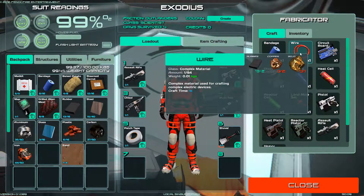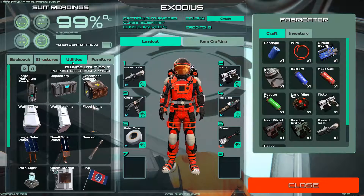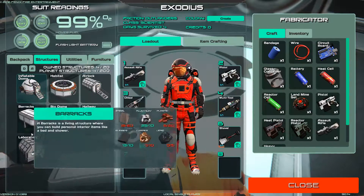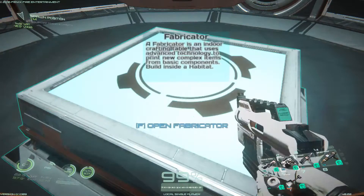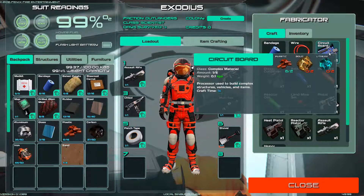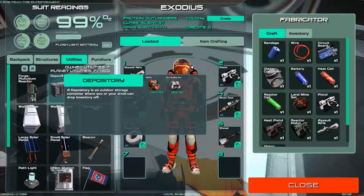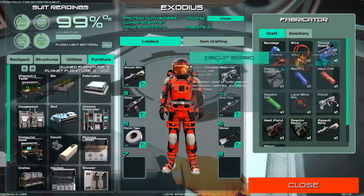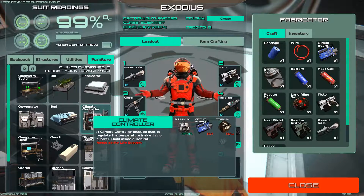Awesome, I can finally make wire and circuit boards. What was I needing the wire and circuit boards for? Structures - laboratory. I need wire and circuit boards for that. Let's grab... oh, I don't have lithium so the circuit boards will have to wait for now. There was something else I was wanting to make that required wires - there we go, the oxygenator. I need the circuit board. Darn, I need to find some lithium. Everything takes a circuit board.